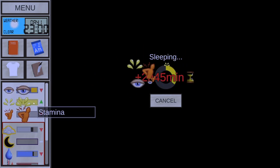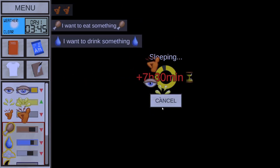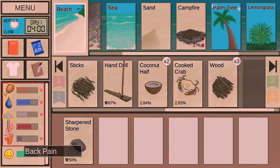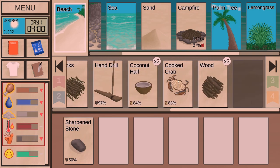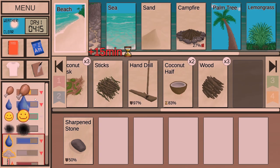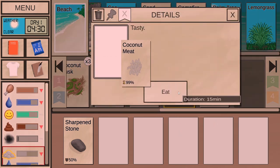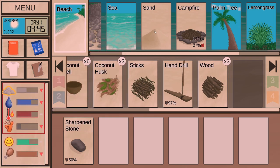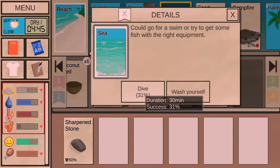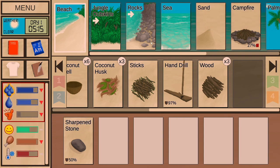Wakefulness going up, stamina going up, and back pain is trying to go up. But because we have aloe vera, we're keeping ourselves okay. Let's cancel the sleep here. Back pain is active but aloe vera is going to alleviate it. I'm a bit hungry and thirsty. Let's eat the cooked crab from yesterday, remove the meat from the coconut, and eat a bit. Now we're completely not hungry. Stool is still going up but we're okay.